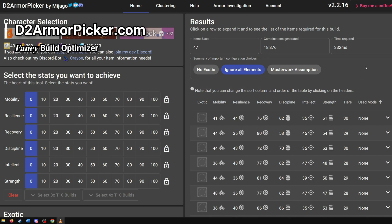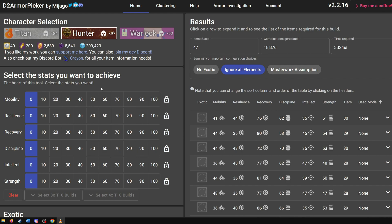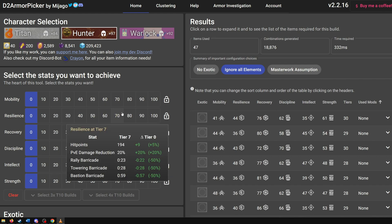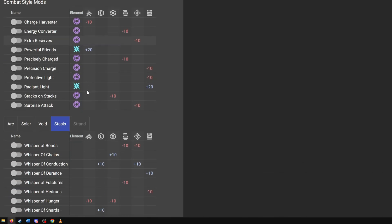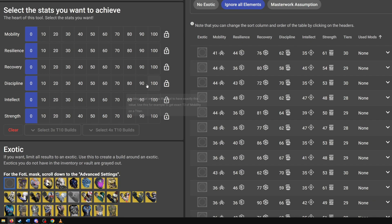The other popular option, D2 Armor Picker, is a more robust tool that is easier on the eyes. Large icons, more toggles, and more information — like what the effective cooldown of each stat has on every version of that ability, fragment and mod stat values, and much more.